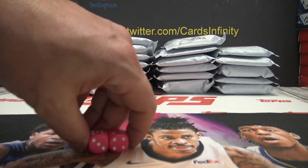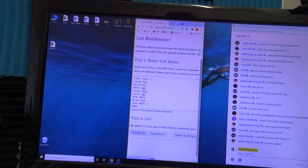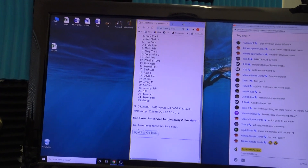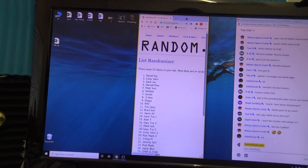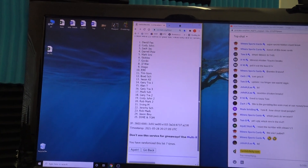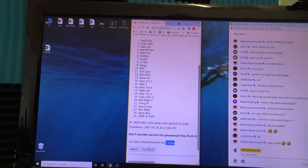You ain't gonna guess what number we rolled — or maybe you will — seven. Whatever number you're in, that will be your pack, written handwritten on the pack. Three, four, five, six, last one seven. David's gonna get pack number one, and bring that all the way down — diamond Tom gets the last pack, seven.